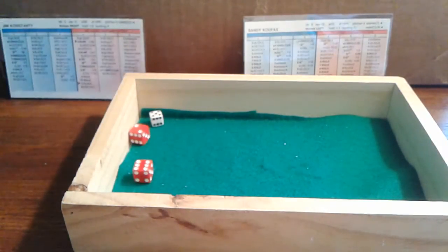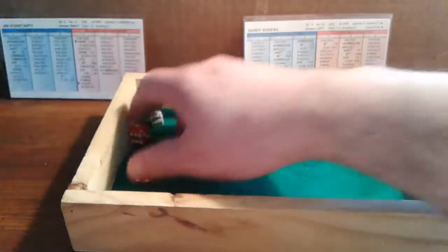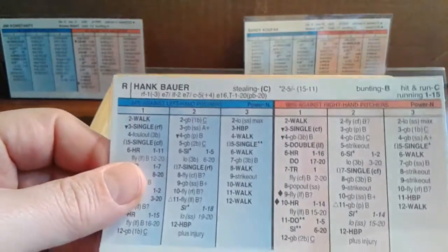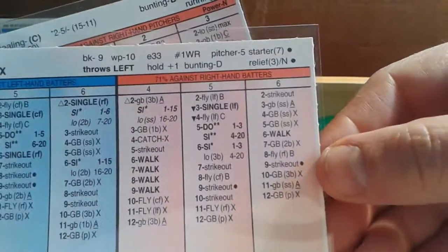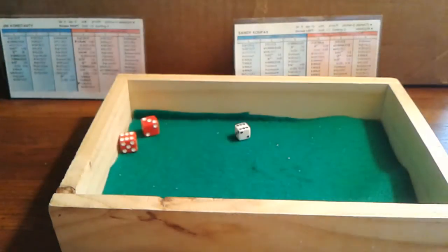Hank Bauer pinch hits with two outs and the bases empty. A 6-9 against Koufax — that's a strikeout. He pinch hit and struck out. That's the way it goes against Koufax sometimes. Three up, three down for the Yankees. We go to the bottom of the ninth — Jim Costanti is in. He was 7-2 with a 2.32 ERA and 11 saves for the Yankees in 1955.